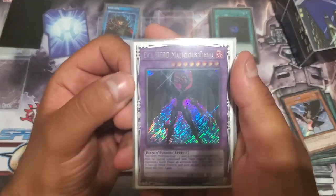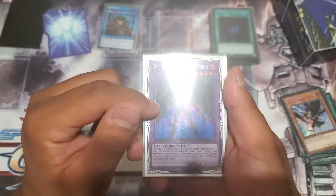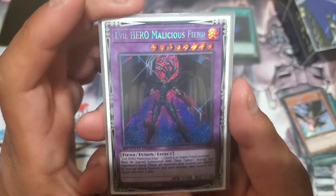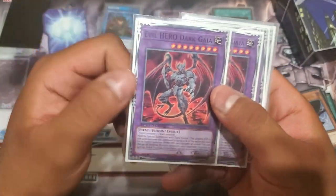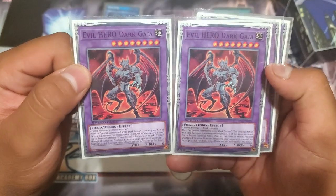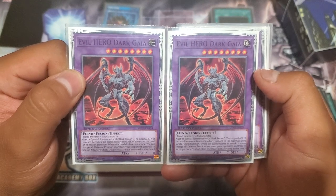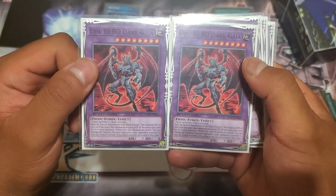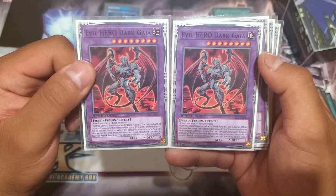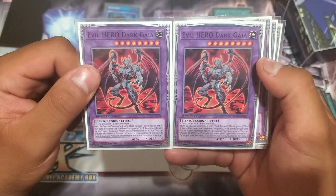Moving on to the extra deck — one Evil Hero Malicious Fiend, secret rare. Be on the lookout because this card is going to be on the play mat for YCS Cancun Speed Duel events. You only play one of her. Two Evil Hero Dark Gaia — in tournament pack six they just announced this will be an ultra rare, so look forward to these in a higher rarity. You usually don't make these honestly — you mostly make Thunder Giant or Lightning Golem — but in a pinch you can turn an opponent's monster into a rock, and with Super Poly in the side deck you can make a huge Dark Gaia which always just swings for game.